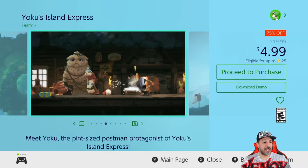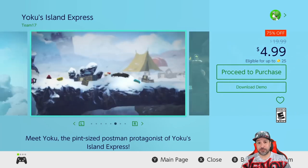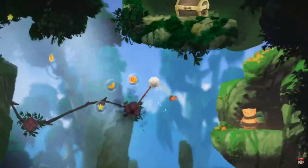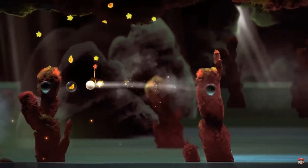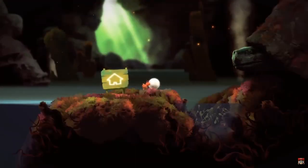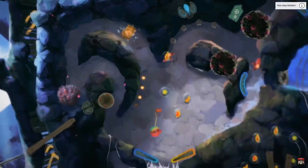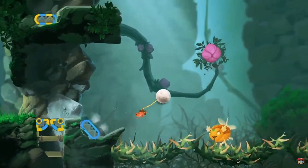Our last game — and another that came very close to being pick of the week — Yoku's Island Express is 75% off at only $4.99. If you're looking for the best Metroidvania under $5, it's right here, and it's probably one of the best Metroidvanias at any price point. You play as a bug moving a ball around using pinball-like mechanics — it sounds crazy but works fantastically, and I think it's one of the most underrated games on the Switch. There's also a free downloadable demo available.